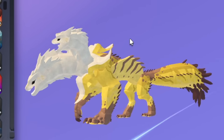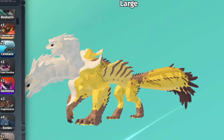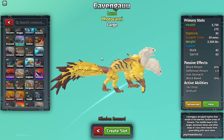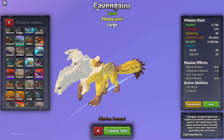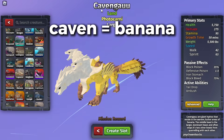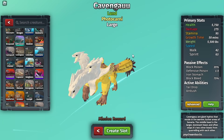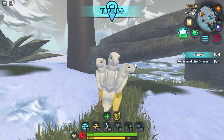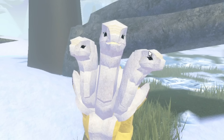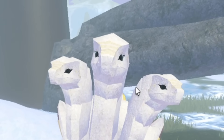Kavangau — the only reason I'm picking this one is because it has two U's. There's no way the developers just put an extra U for no reason. This banana creature — the Kavin part is basically banana, because there's a banana called Cavendish. But the 'gau,' I don't know. Wait, maybe it makes a 'gao' sound. Yeah, I see why this is called Kavangau — it's banana gao.